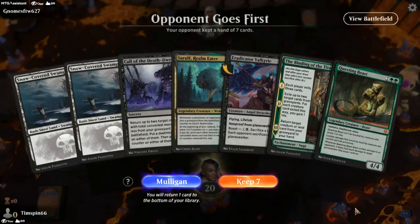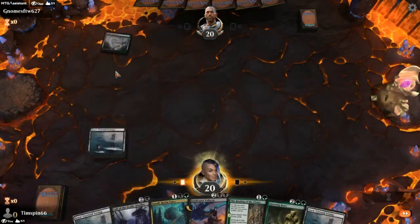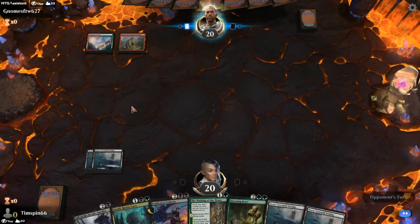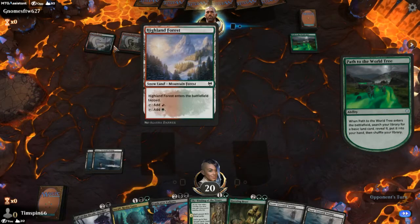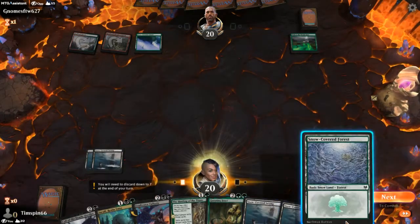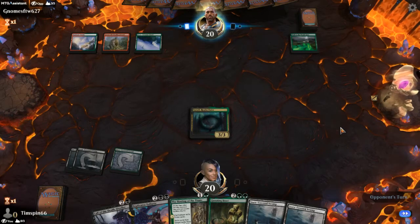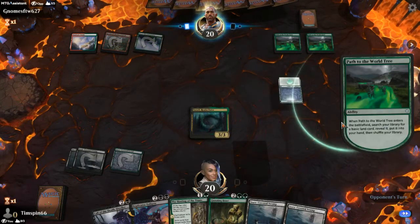Game 1: With great reluctance we take this hand as we can play nothing with what we have — we're going to need more land. We get black mana, which is fine, though we can't play anything yet. We can eventually get Eradicator Valkyrie on, which will be fragile going against a green-red deck. We drop Sarulf — we may not be seeing many creatures from the opponent, but we may be seeing removal. They play Path to the World Tree and pound out the lands.